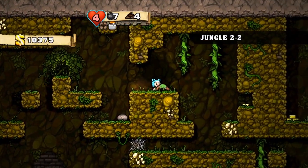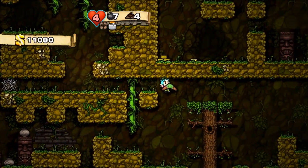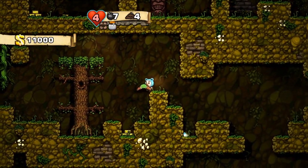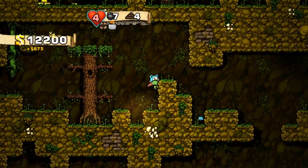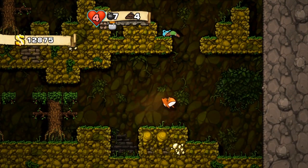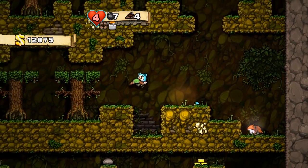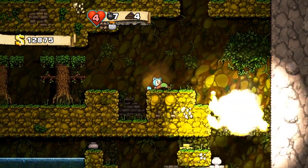There's a couple of them that are a little smarter — very simplistic AI. Even then, they're not that unpredictable. Like the little frogs — they're just like the rats. They don't actually do anything.